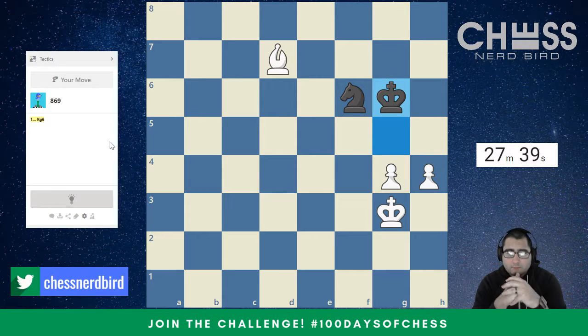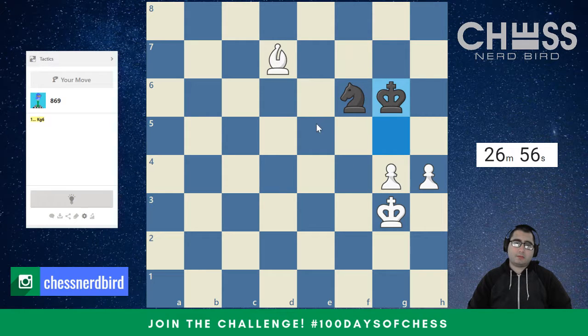Here we go — Bishop F5 check. And let's just say it goes to King F7. Then we'll play King F. Now you won't want to play King F, I don't think. We should be winning, right? We're up two pawns. There's the bishop. There should be a way to win this.